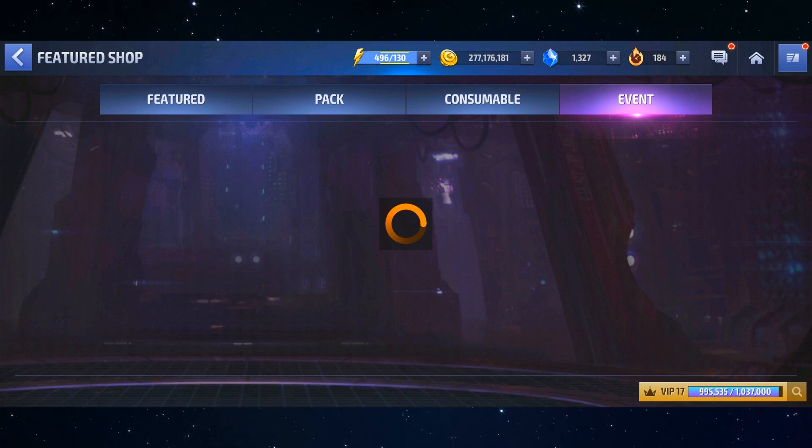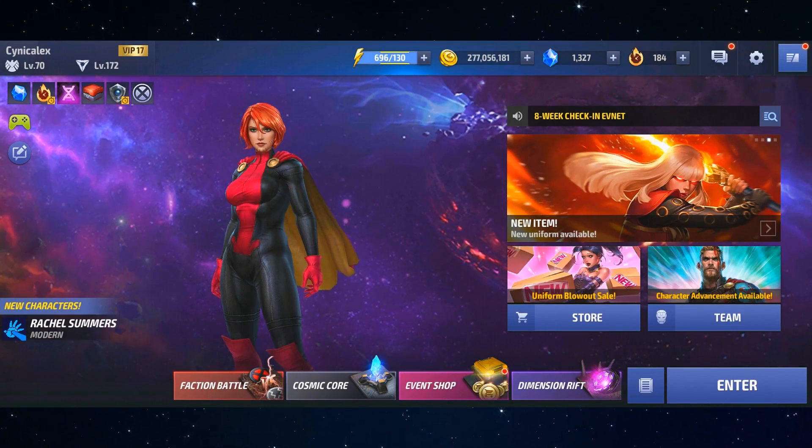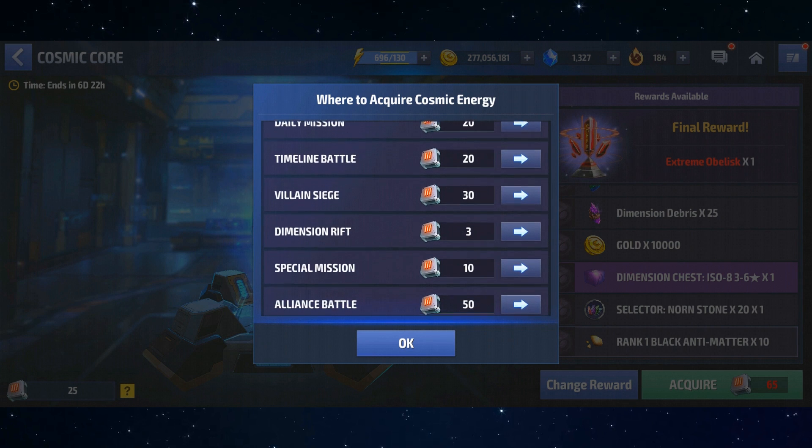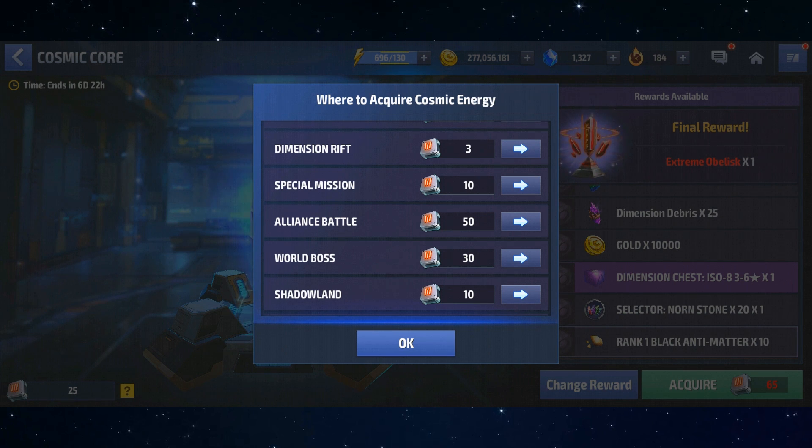You can also get energy from the featured shop by purchasing it for gold. My big tip is to bank up Shadowland missions — each Shadowland stage you complete gives you 10 cosmic energy points. With a large roster you could theoretically complete at least 80 stages per week, equaling 800 Cosmic Energy. Since this event lands in the middle of Shadowland week, you could get this week's runs plus next week's early, potentially earning 1,600 Cosmic Energy from Shadowland alone.